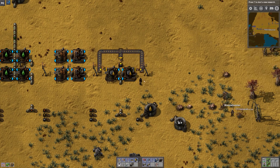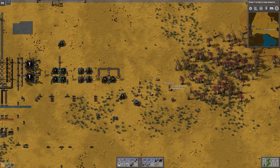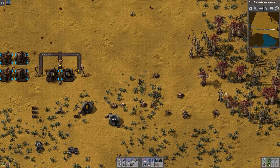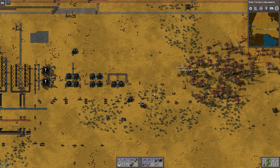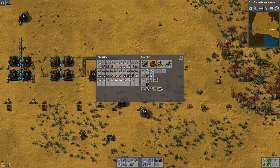Another great reason for solid fuel is to completely remove the need for trees in any way, shape, or form. We've already done that with medium-sized electric poles — we don't need trees for small poles anymore. Now we can do it with fuel too, though we already kind of did that with coal. No more trees!